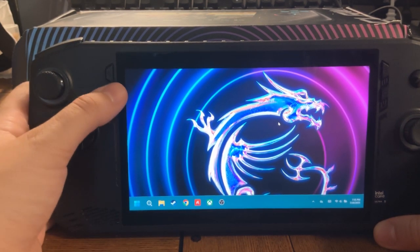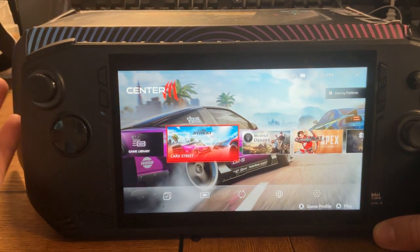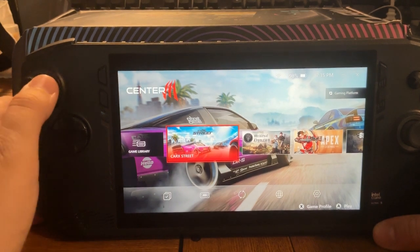So to get to the Command Center, you can either press this button or you can press right there, which is the same thing. And then you have your game library.